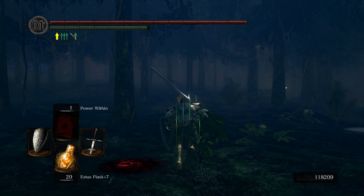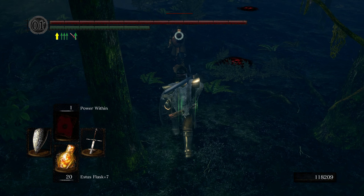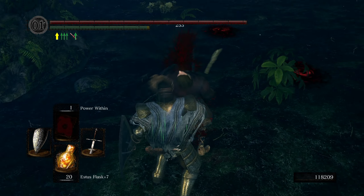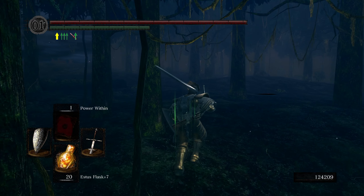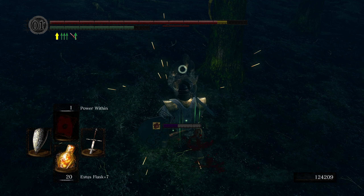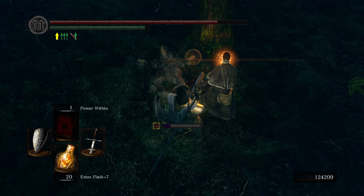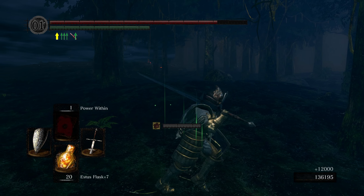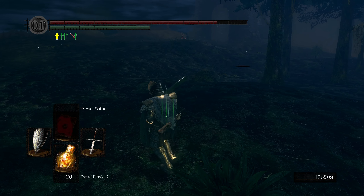Coming up, the first NPC is a mage — he's pretty easy. He just shoots projectiles; roll right under them or use the trees. You basically want to get right up on him and if you can get behind him, backstab and he's dead. You can also two-hand and brute force the enemies, but I think parrying them makes it easier. This guy with the dagger can be a bit annoying because he can backstab you. As long as you don't aggro more than about two of them it's not bad — it's only a big deal when all of them get right up on you.